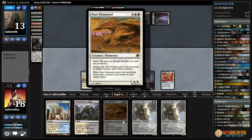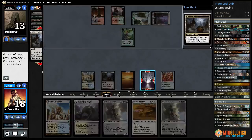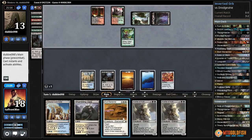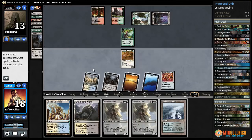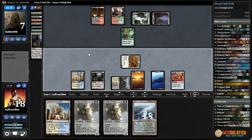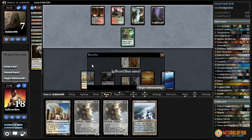Dust Elemental has Flash, Fear, and Flying, and it's a 6/6. Opponent has Loam, gets back a bunch of lands, plays a Ghost Quarter, Ghost Quarters our Swamp. Let's just tap our Swamp — the downside is we're going to be a long way from casting Inverter of Truth, but the good news is Dust Elemental is going to close out this game super quick. Let's go for it — if they have an Abrupt Decay this sucks and we probably lose. No problem. Let's attack, play Shambling Vent, pass the turn. They waited until after we resolved Dust Elemental and then played Abrupt Decay — very odd choice — and scoops.